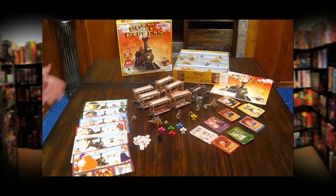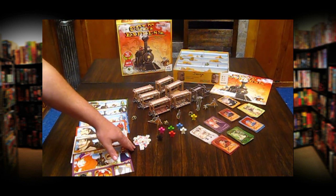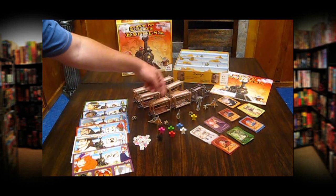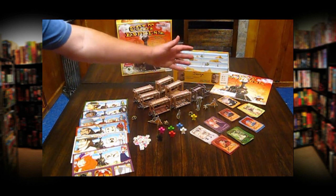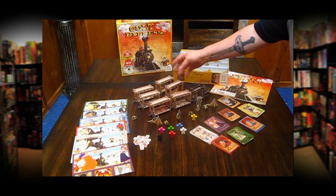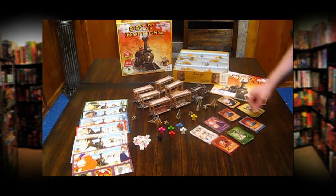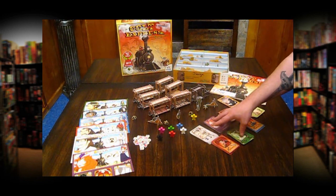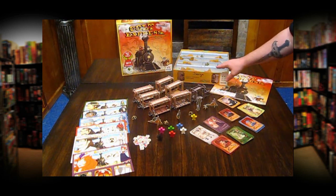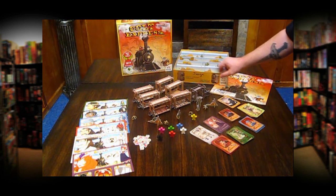Here you see the components of Colt Express. You've got your player boards for the six players, treasure tokens, the player tokens and the marshal, and some scenery that you can set up to add ambiance to your game session. Here also we have the train itself along with the passenger cards and engine. We have the six player decks with a different deck for each player. There's also the neutral bullet cards, the round cards, the instructions, and my favorite — a sorter inside the game box itself.